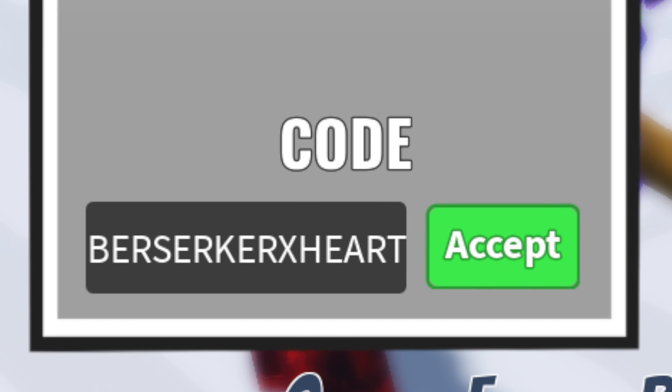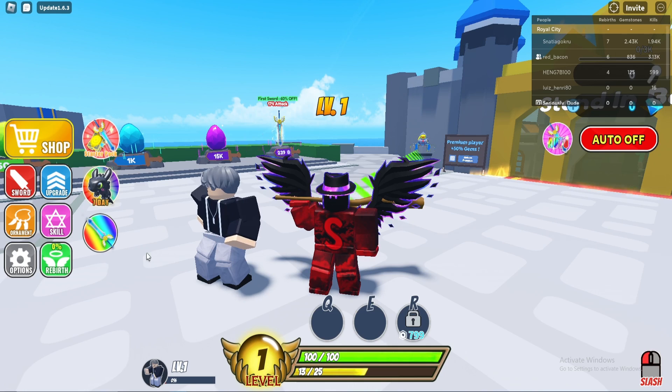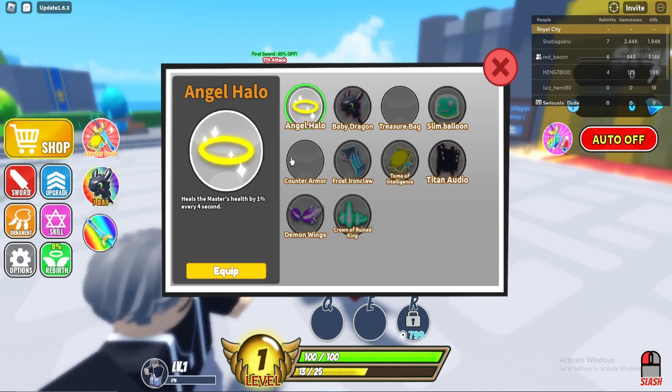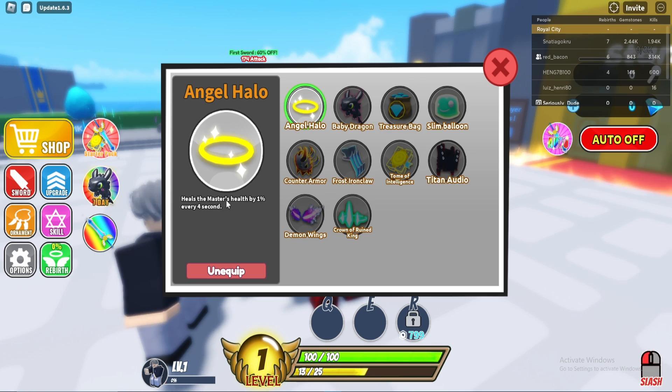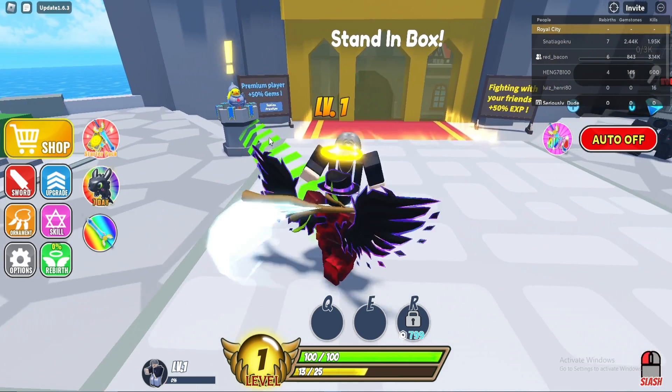Now that you've redeemed all these codes, you can go ahead and go to the Ornament Agency. You can equip the Angel Halo — it heals the master's health by one percent every four seconds, which is quite good.